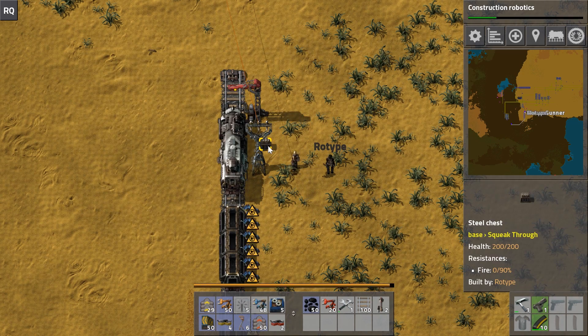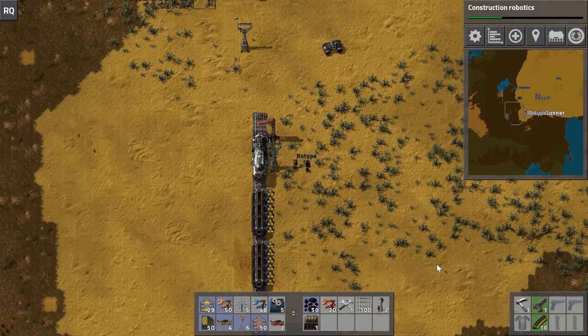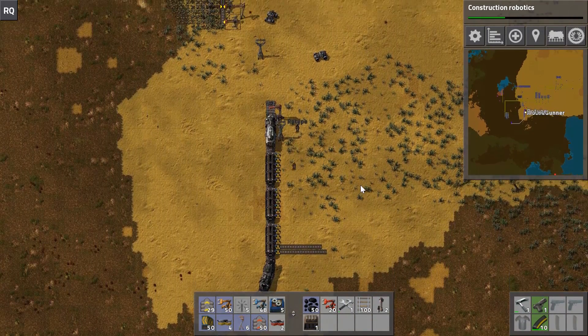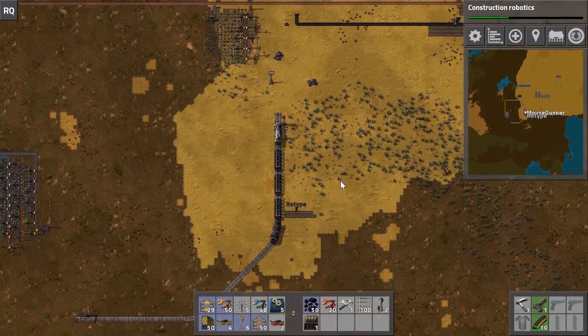That's another reason to, at a lot of stops, build the reverse setup - put a box and an inserter that pushes fuel in, and keep fuel in the box. That way, anytime your train stops at a station it's fueling up. You always have to be careful to keep your trains fueled.